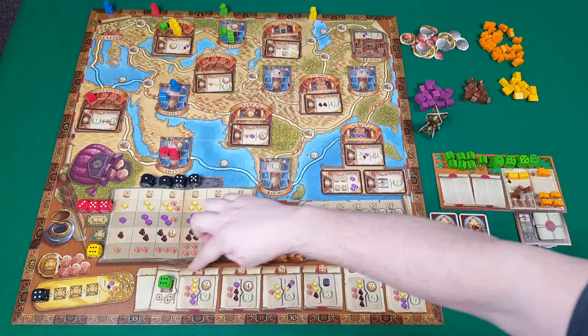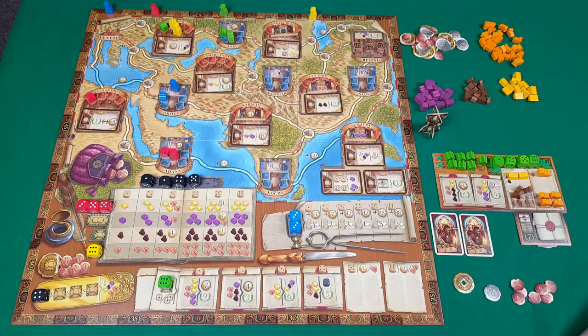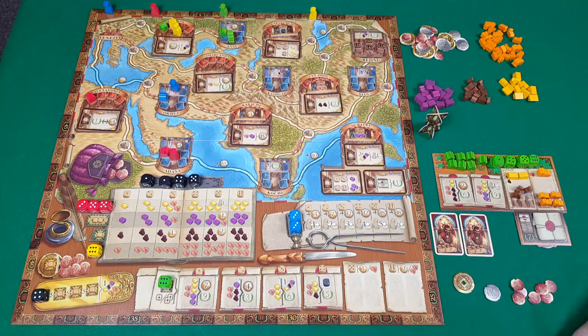First, you can take contracts. The number on the die you place tells you how far along you can go to choose — you can take one or two, and when you take them you place them on your board. You can never hold more than two at once, and this area will not refill mid-round unless it completely empties. These contracts tell you what goods you're trying to collect and what reward you'll get for completing that contract.